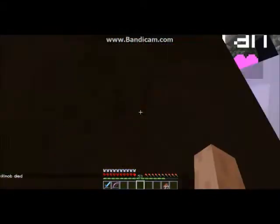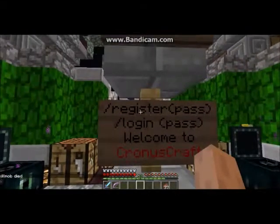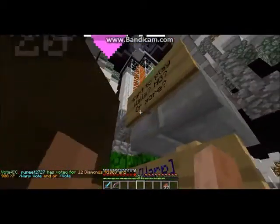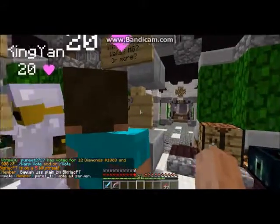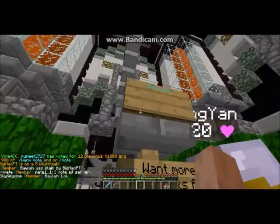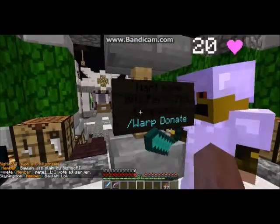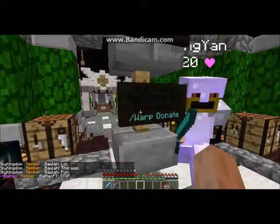Anyway, I'm gonna show you how it works when you join the server. Basically you have the welcome sign, you have to do slash commands and all this stuff. Then if you want to play some mini games, we have mini games over here - you just right-click on the sign.